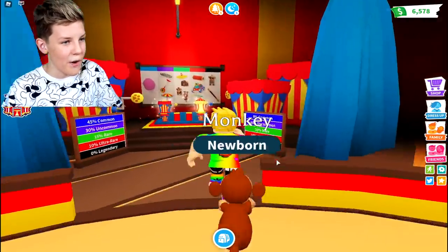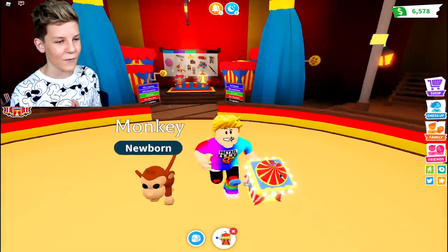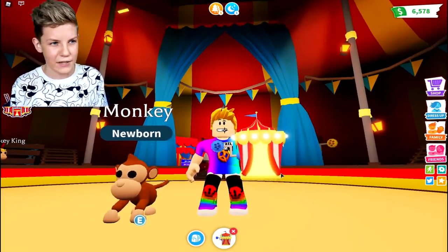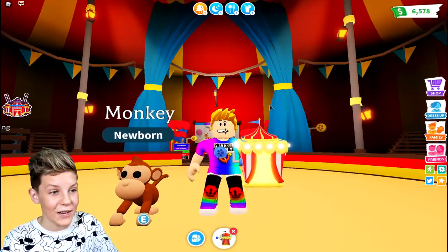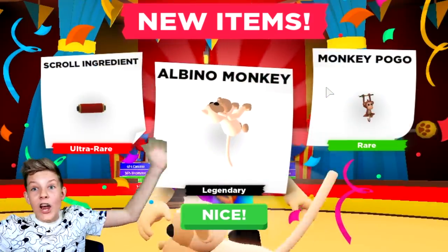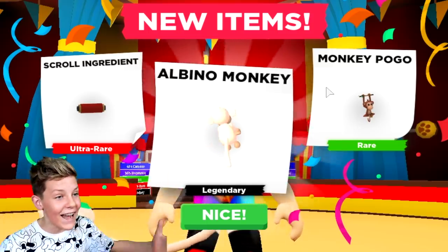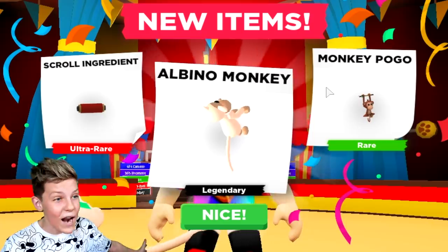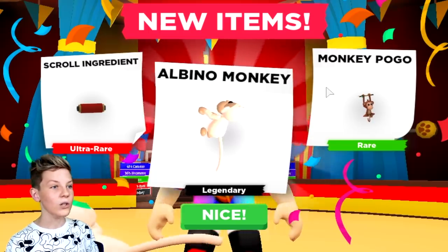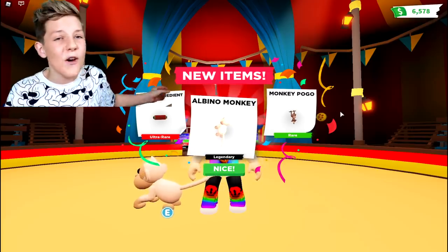Let's go open another Robux one. Comment down below what you think we're going to get — are we going to get any legendaries? I feel like we're going to get legendaries from this one. Remember, we're trying to get the albino. Let's open this one and... oh my gosh, Pretzel Army — we did it! We got a legendary albino monkey! We also got a scroll ingredient and a monkey pogo stick. You guys give me the best luck ever!